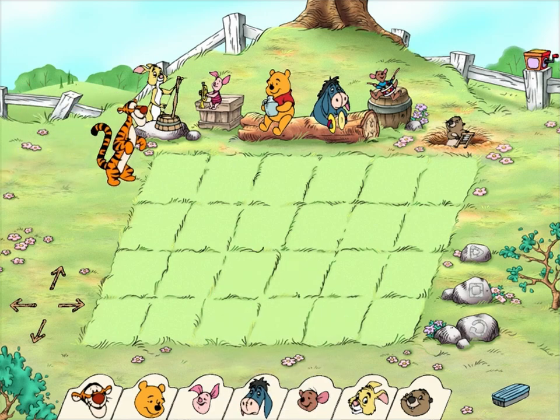You can conduct the Hundred Acre Wood band. Click on one of the character tabs to see their instruments. Pick up an instrument and place it on the bouncing board. I can't wait to hear the music you make! To save your tune, or to listen to a tune you saved before, or if you're ready to go to a different place in the Hundred Acre Wood.